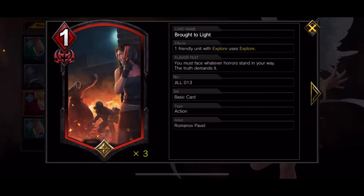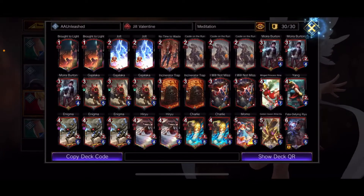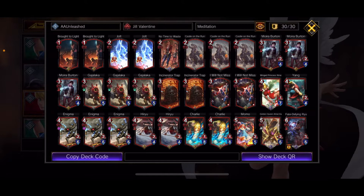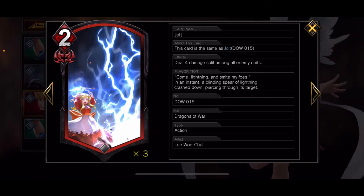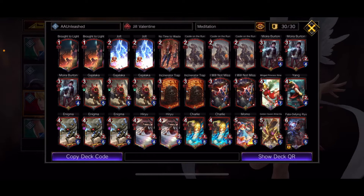Brought to Light is an old basic card that, when used on one friendly unit with Explorer, they use their Explorer. This works really well on Nina because she would do two Explorers — she'd explore for Jolt and Mellonier. I run two Jolt: deal four split damage amongst all enemy units. I use it to either initiate a response from them and then break shields, or break shields field-wide.